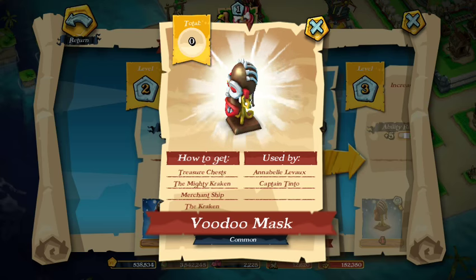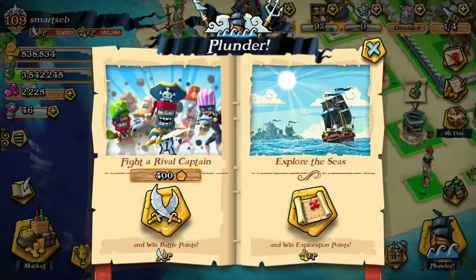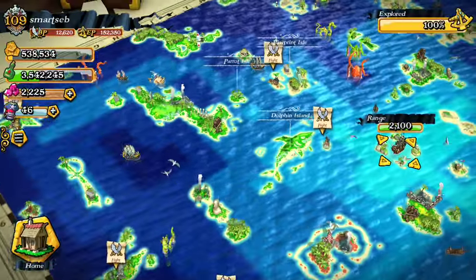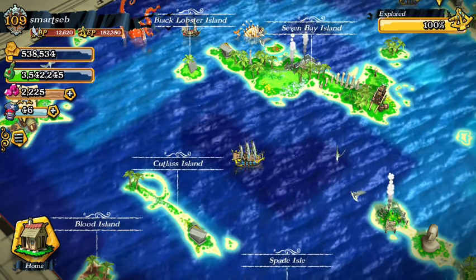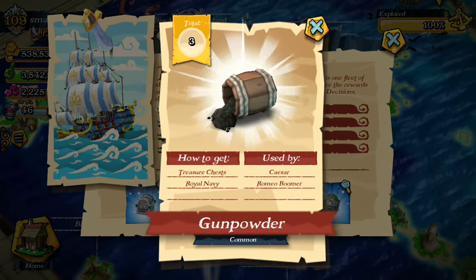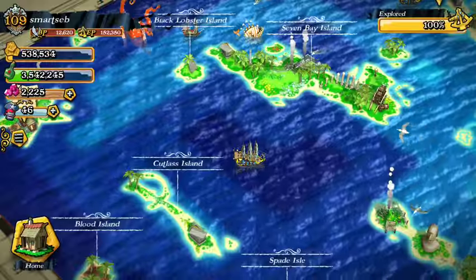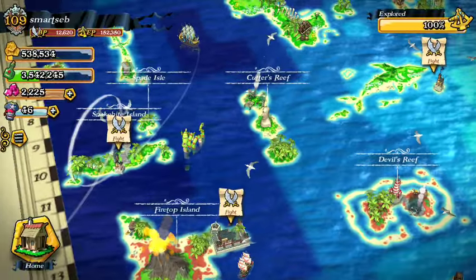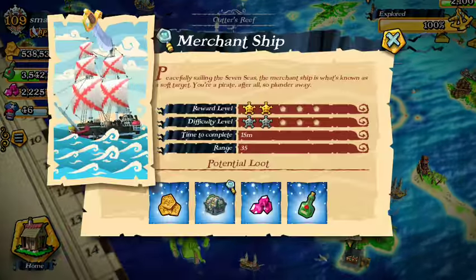For me, I have 100% of the map uncovered. Without this new system, there's no purpose for me to battle a royal navy ship. But now with the legendary pirate, I need the gunpowder, so that makes total sense. This new update is a great addition in my opinion.